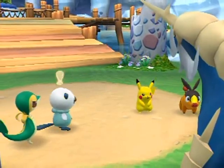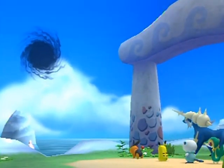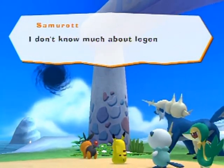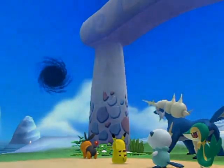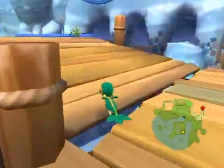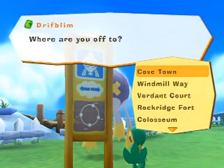Thank you. I'm going to go on ahead to the bridge. I'll use the Drifblim stop. Oh — is it getting bigger? I think it's getting bigger. Have you noticed the vortex that appeared in the sky is slowly getting bigger? I don't know much about legends, but if that is the dark vortex, it must be related to what's happening in Wishpark. Please stop those schemers before everything is swallowed by the vortex. I'm counting on you.